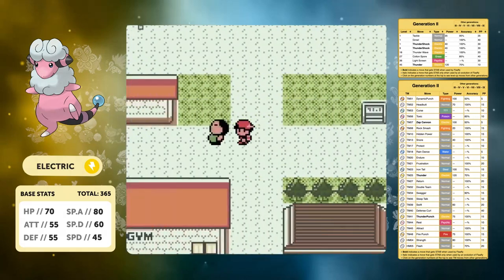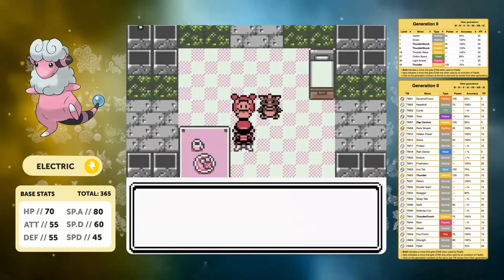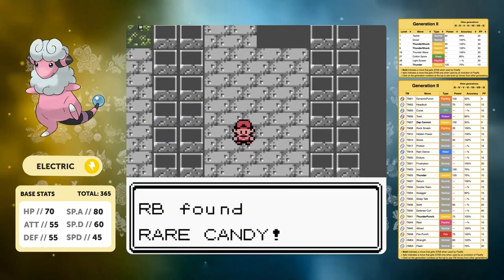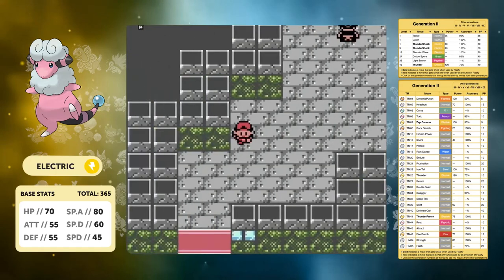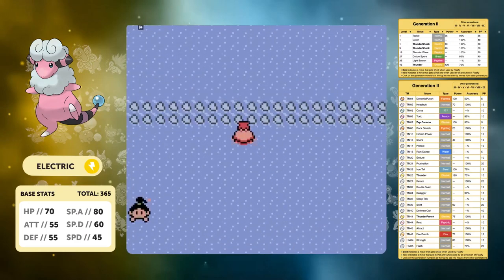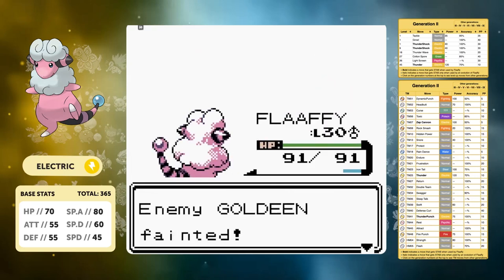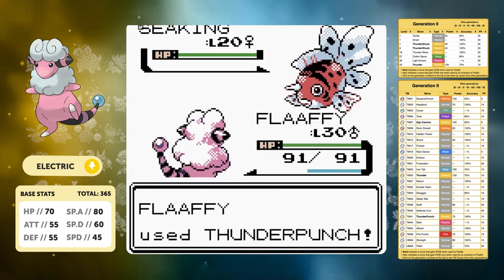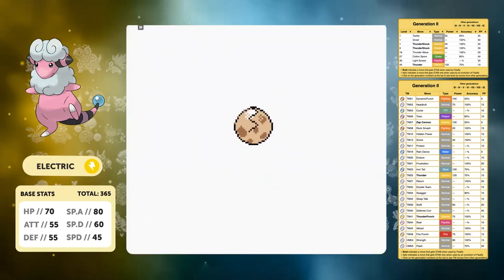We can now move over to Olivine City and start the Ampharos medicine quest. I pick up a Rare Candy here - there are about four or five Rare Candies you can pick up in the main game before the Elite Four, so you might as well grab them while you can. On the way to Cianwood we get a good chance to level up our Pokemon - all Water type Pokemon where we have the advantage, getting very easy experience. We're going to need that experience for the Fighting type gym.